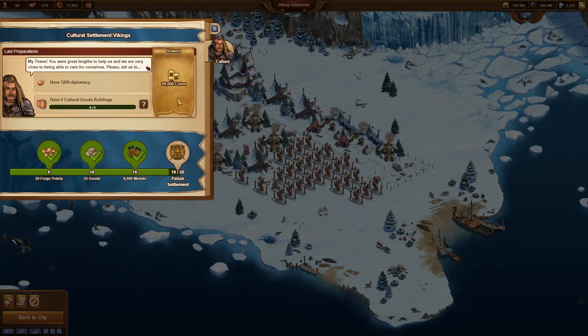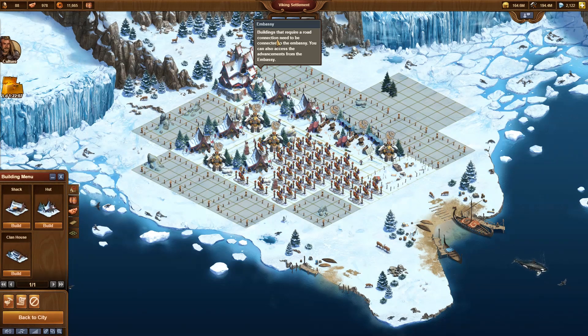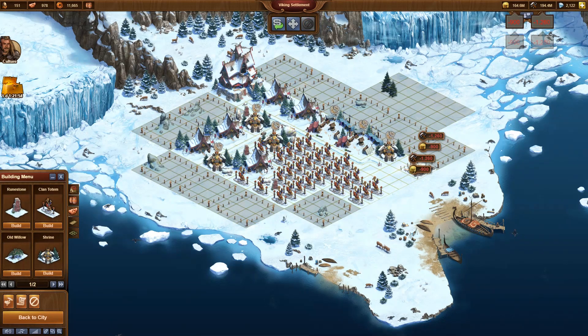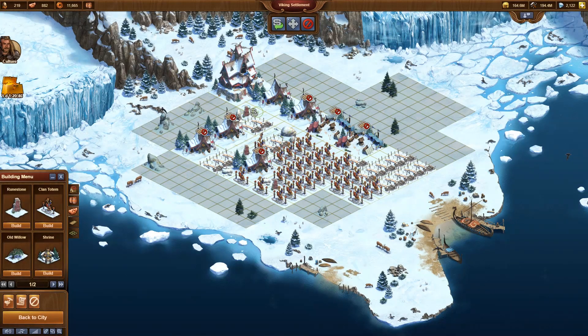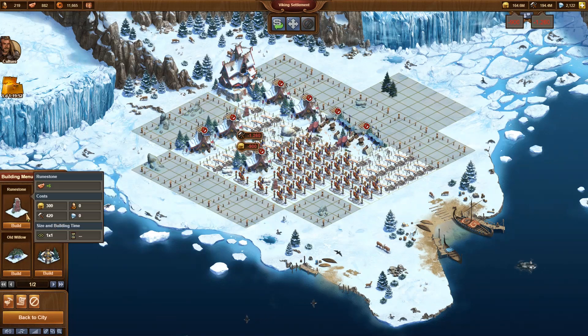The meat hall that I had built would take 8 hours to be completed — that is too much. Therefore, I demolish the meat hall. Instead, I build clan totems. I don't calculate much; I simply add as many clan totems as this map can have.